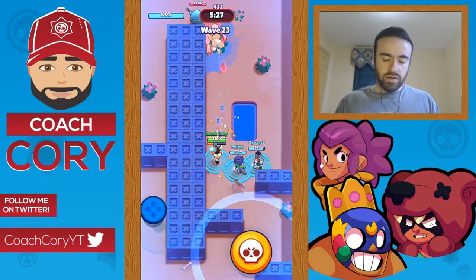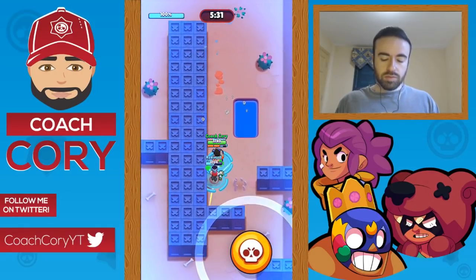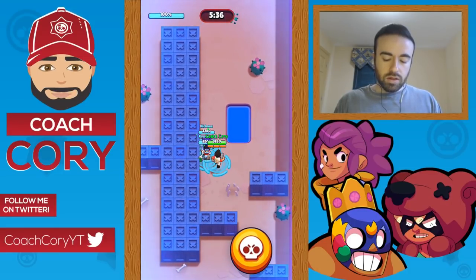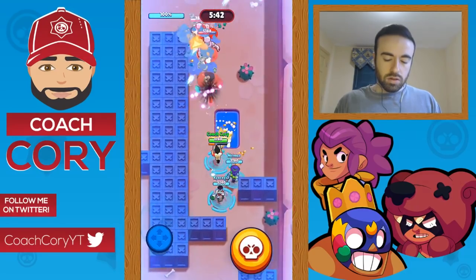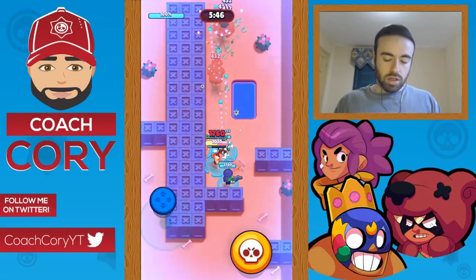If two of you died beforehand you might struggle a little to recover; if all of you died you're probably going to lose. Three robots now — try and hug the wall, they line up better that way. Everything comes around the corner, so all the guys on the left line up really well.